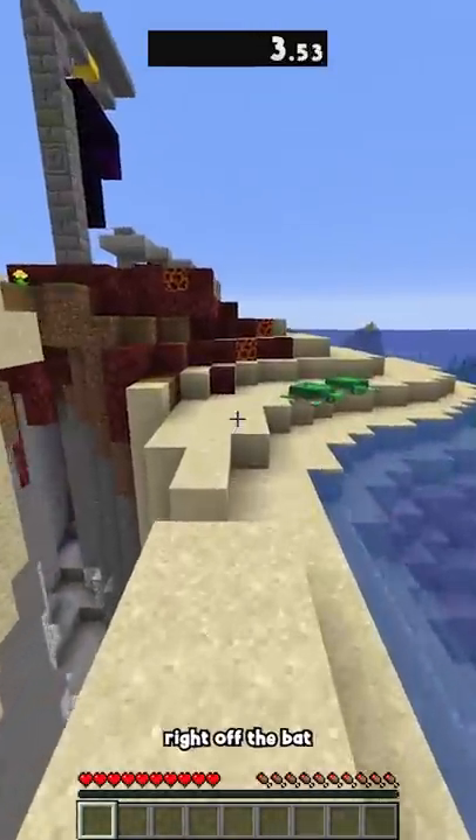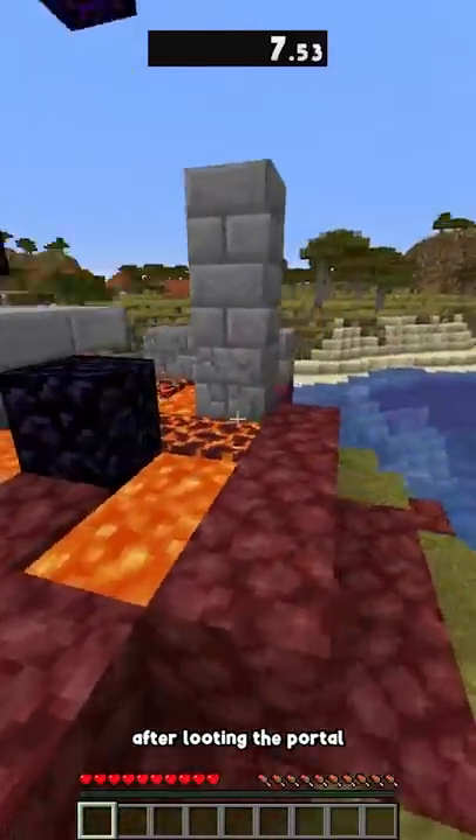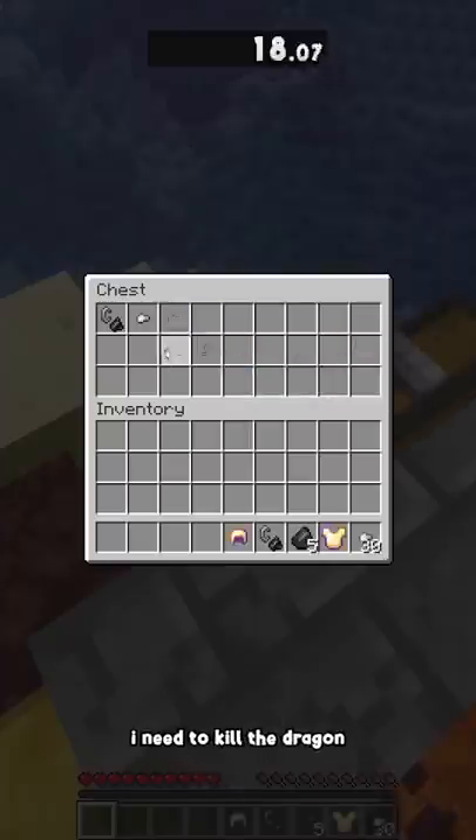I spawn into a random world and see a ruined portal right off the bat. I check the pie chart and see there's a village nearby too. After looting the portal, I'm off to the village to get the rest of my materials I'll need to kill the dragon.